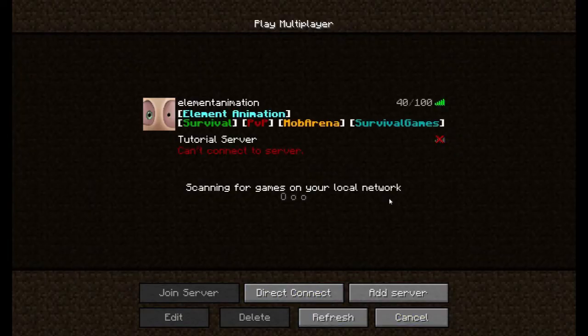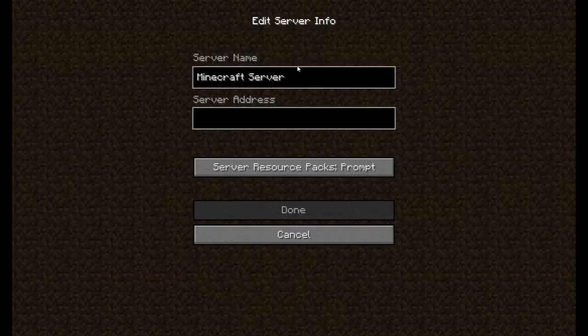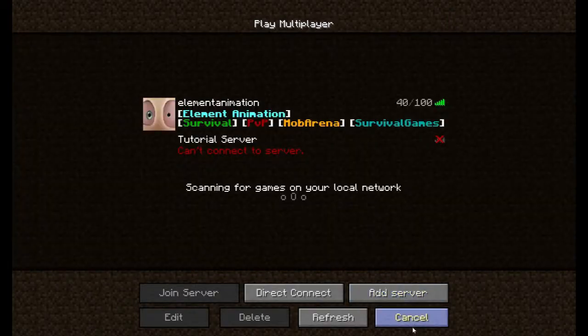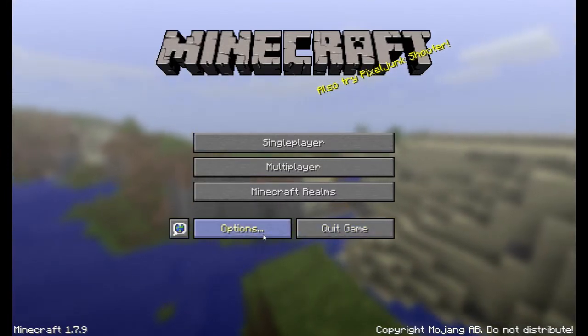In Multiplayer, you can play with others. You can add a server and name it whatever you want — not your own server, but someone else's server. The server address is the address of the server. Direct Connect means just typing the server address and clicking Join Server, and you automatically go there.